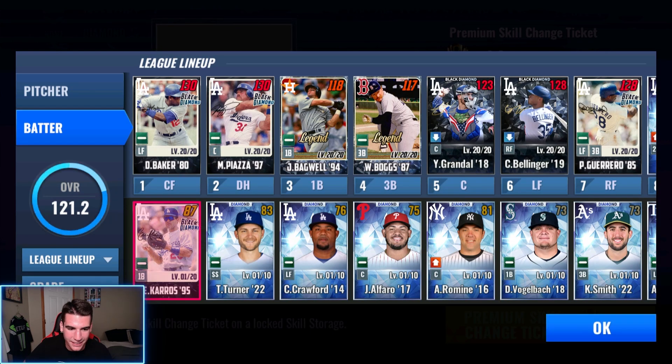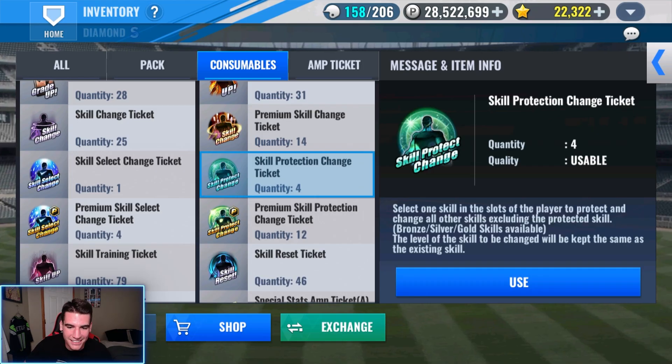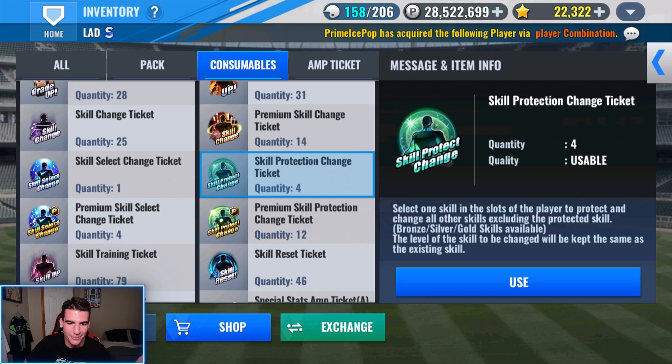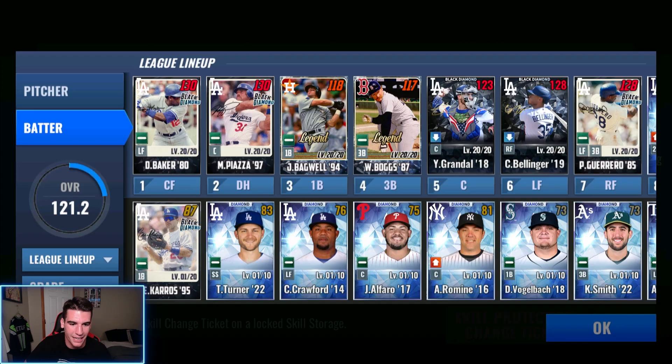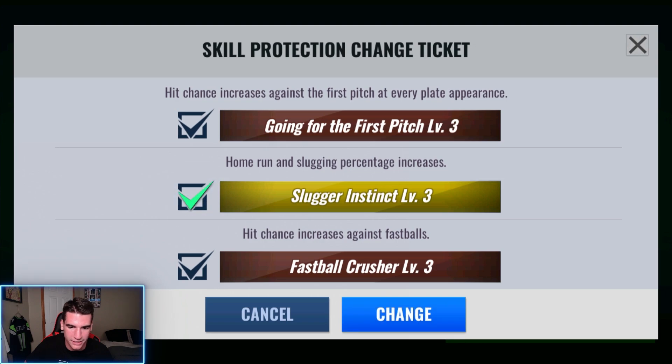How long will it take to get a legend skill? Will we even get a legend skill? And I just realized he has a 3-3 with Slugger Instinct — I didn't even check the skills he got. He just rolled a 3-3-3 with Slugger Instinct. Let's just go ahead and use blues and greens then. What are the chances of that? I'm not complaining right here. I'm not even going to bother trying to waste premium skill change tickets to get a legend set. We'll just work on Corey Seager after this.